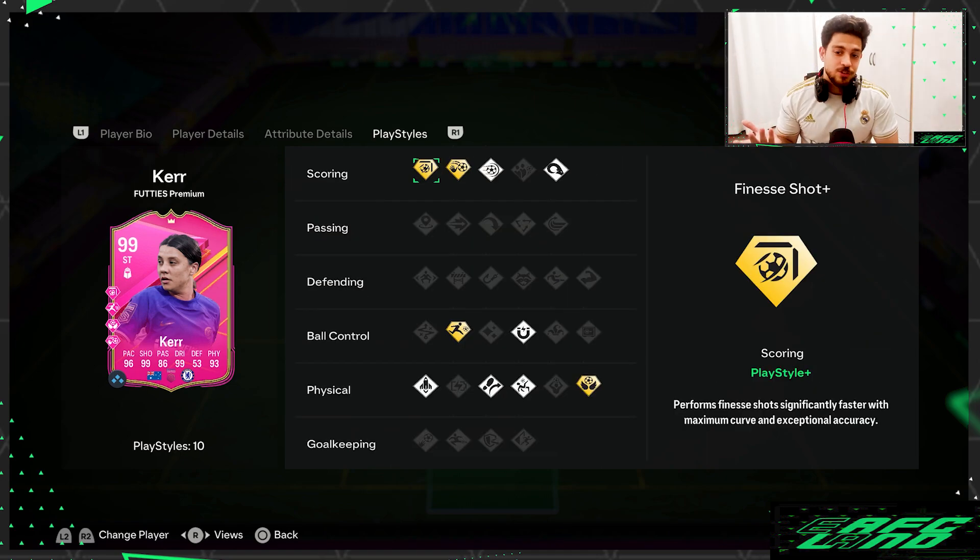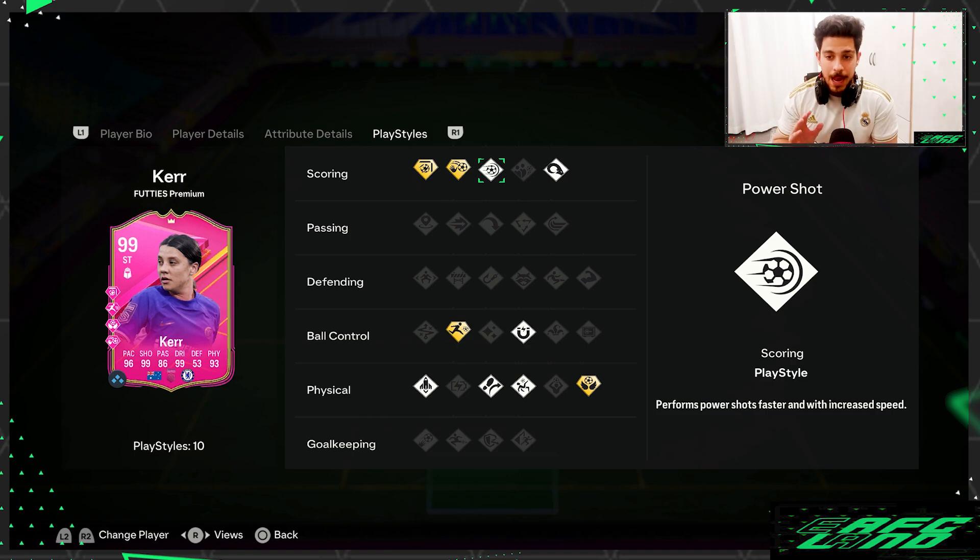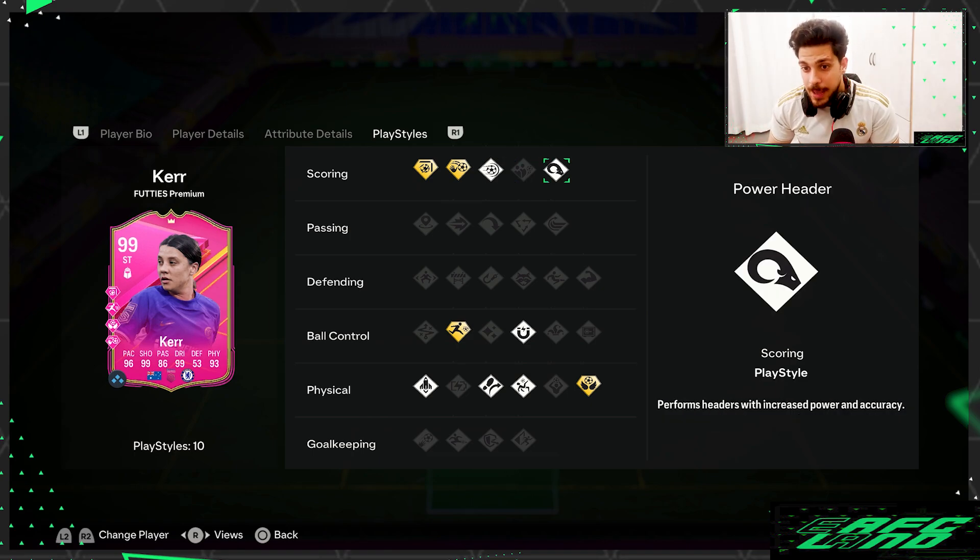She has a full playstyle — Finisher plus, chip shot plus, and acrobatic. The header playstyle could be good — header or full playstyle, two of them plus. Very good overall playstyle coverage. On passing, she doesn't really have any passing playstyle.